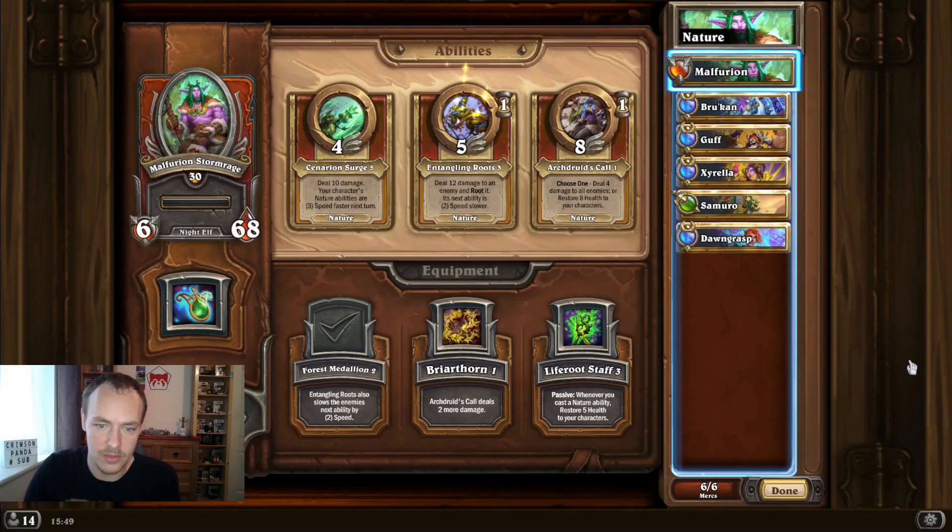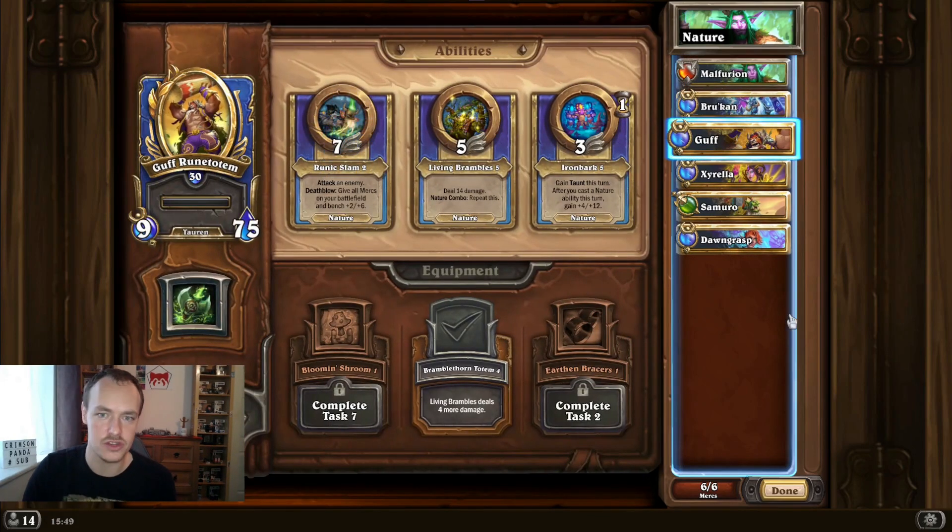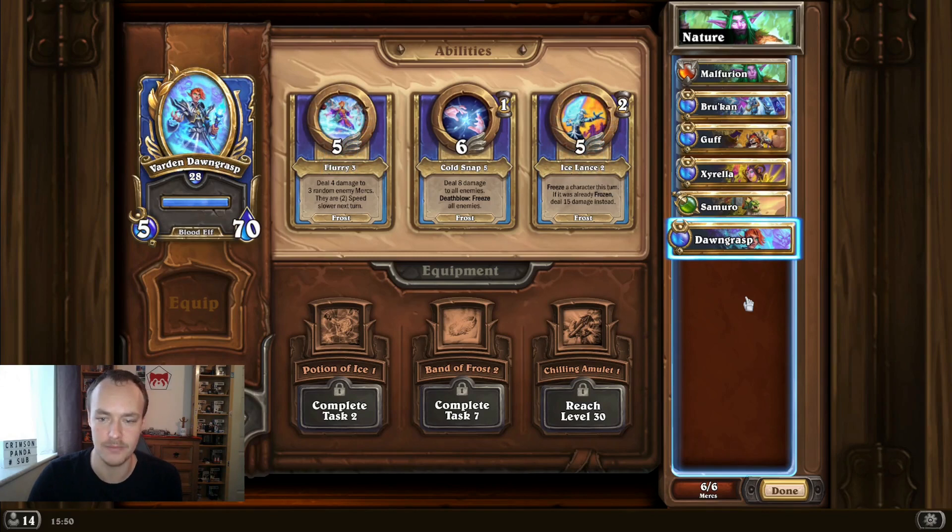Let me talk you through this comp which I think is pretty fun in PvP. So we've got our three main nature guys: Malfurion, Brukhan, and Guff. There are quite a lot of nature mercenaries out there - Brightwing, Lady Anacondra - plenty you can tweak around with. But this is the one I've gone with. We don't have Lich King so I've teched in Dawn Grasp, and Varden because he can freeze a character when he jumps off the bench at five speed.